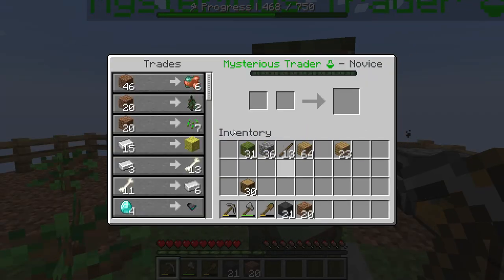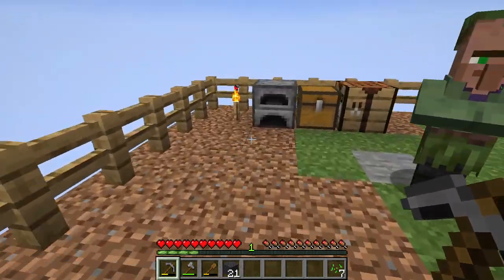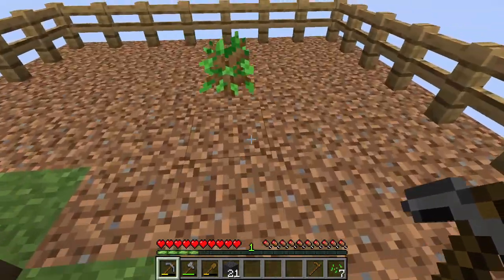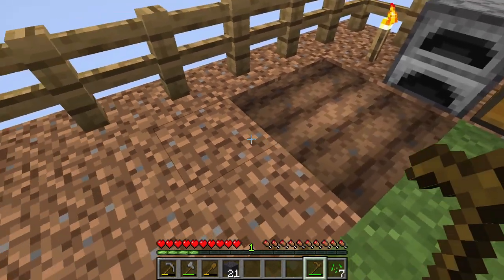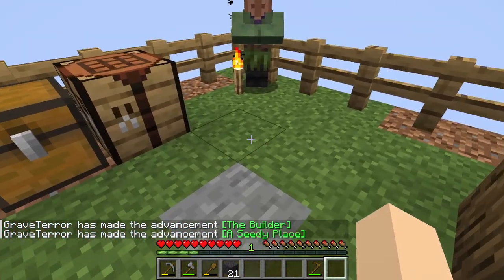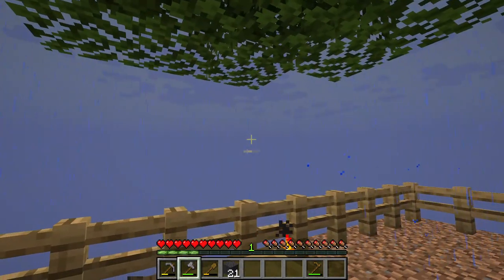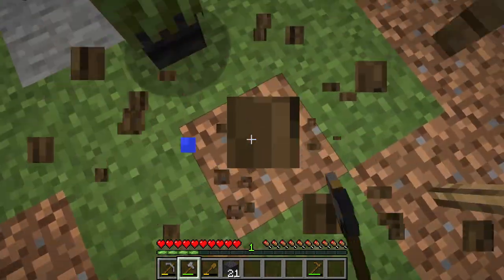All right. I want some seeds. You know what? We'll use wood. Let's chop down this tree. And it's raining — that's good. It can water our seeds.